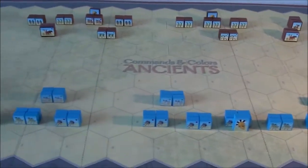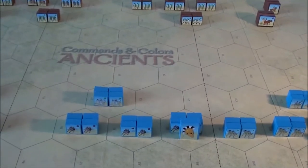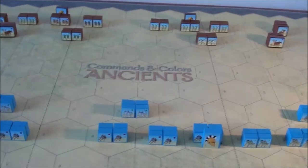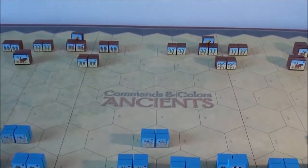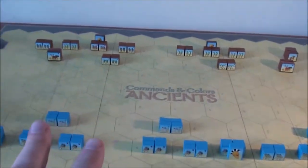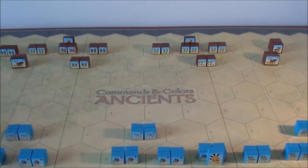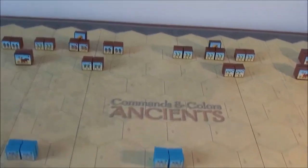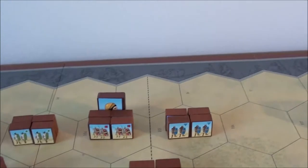Both sides will duke it out on a plain field with no terrain, so this is a perfect setup for a pitched battle. Let's take a look at the Carthaginians first, who are the intercepting force here. Both sides have managed to array quite a good battle order — it's not a surprise interception from the Carthaginians. We have a Carthaginian leader here, also named Mago.